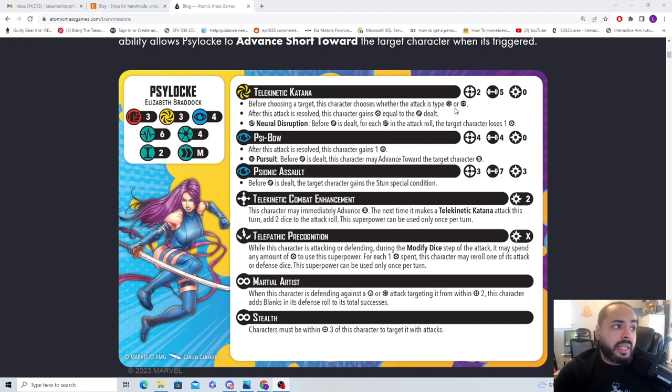After the attack, this character gains power equal to damage dealt, which is standard. On a wild, before damage is dealt, the target character loses one power. It's not SAP, but I like it. Losing power before damage is dealt is really good. Rolling a wild is one out of eight, but she's already gaining power equal to damage dealt.